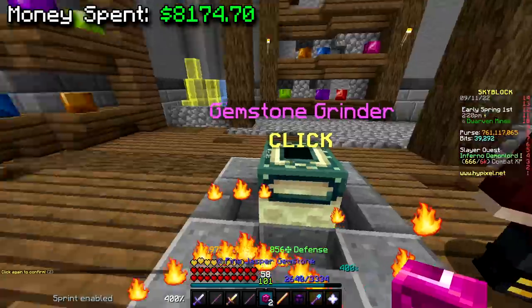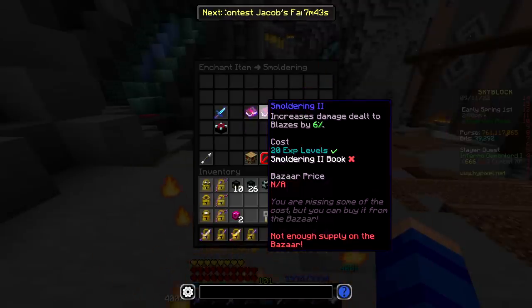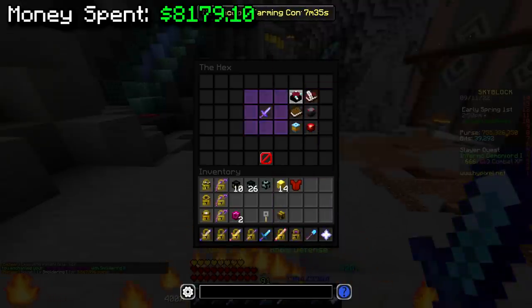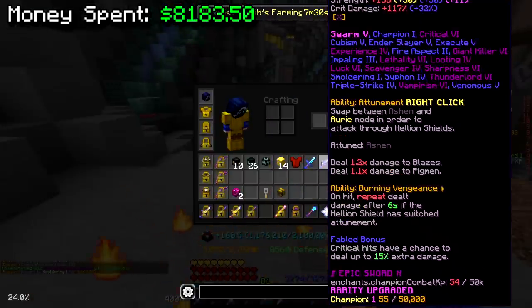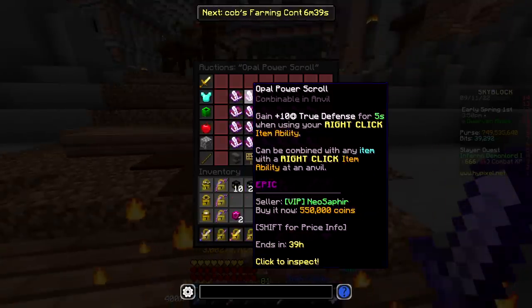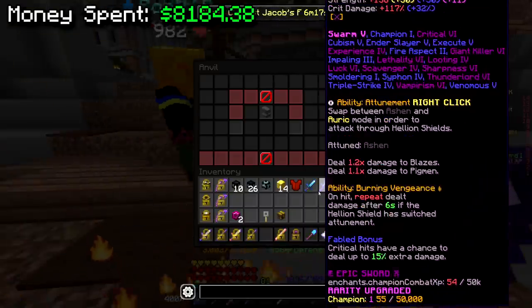Perfect jasper on them. I'll do the smoldering later — actually, I could throw at least smoldering one on them. Smoldering one is five million coins. Alright, I'll throw smoldering one on both of them for the extra 3% damage and we can upgrade the smoldering level later. I feel like five mil for smoldering one on each is good enough. Also adding opal power scroll — gain plus 10 true defense for five seconds — they're cheap anyway. There we go, they both have an opal power scroll on them now too.